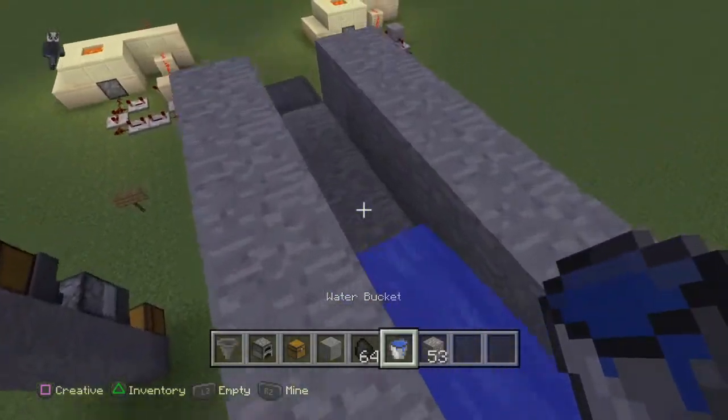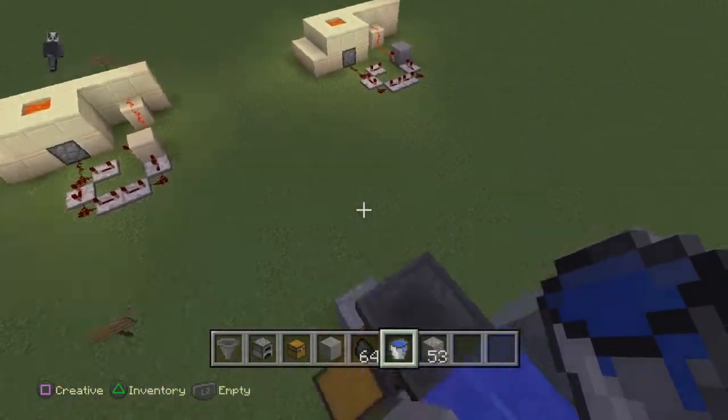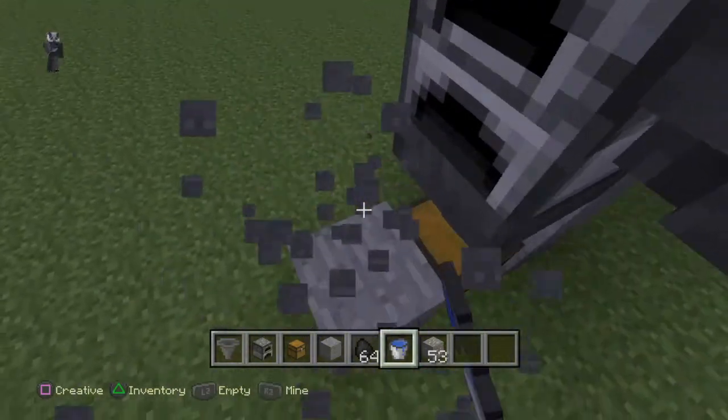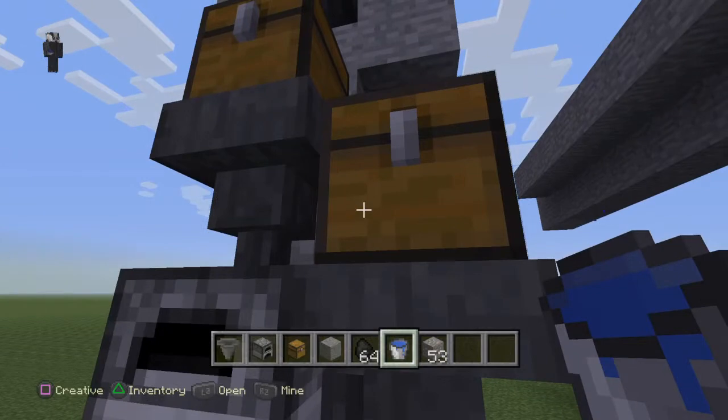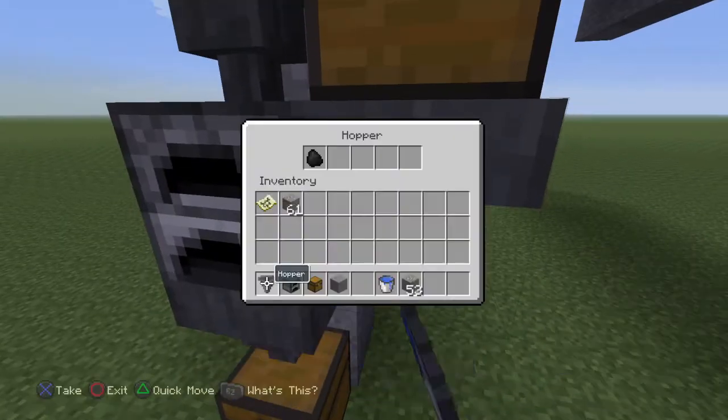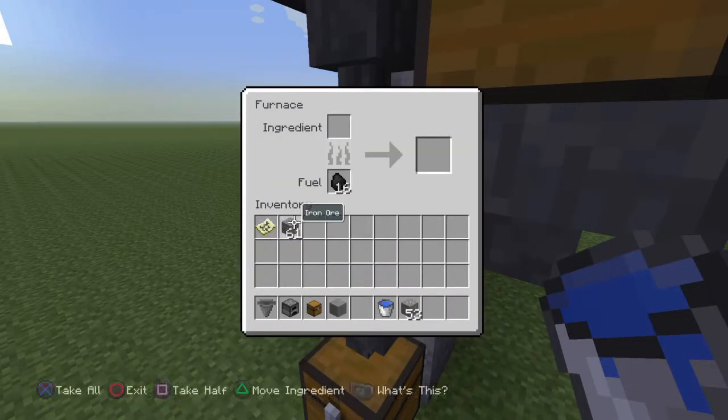I'll put this here and it'll run right up the edge — yep, that's it. Apart from the coal, I need to put coal in. So it disappears from the chest, goes through the hopper, and into the furnace.